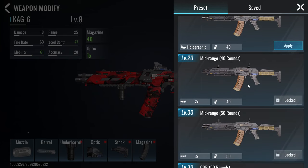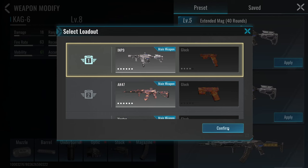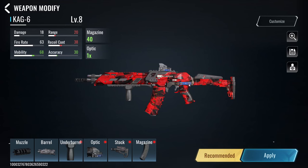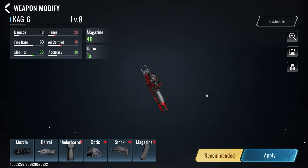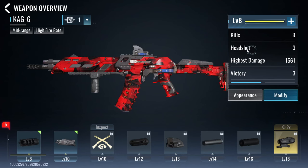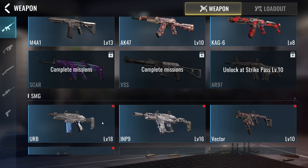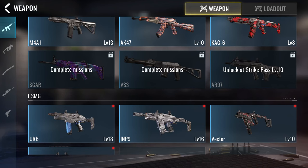If you don't know what to do, they have a recommended loadout slot where the game suggests modifications for your gun. You can just apply those recommendations, and when you go into a game and grab it from a crate box, you'll have all those modifications applied. I like that because I'm not really into figuring out gun builds myself — I'll just use the recommended phase for now, and later I'll watch videos on the best classes.